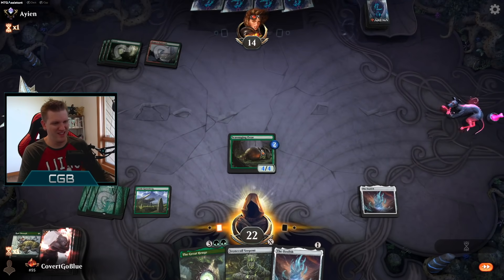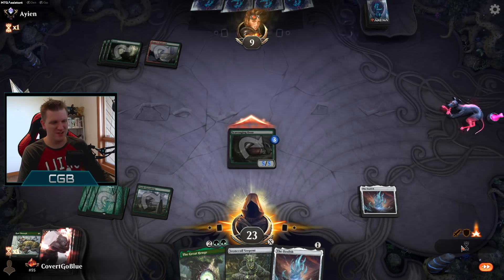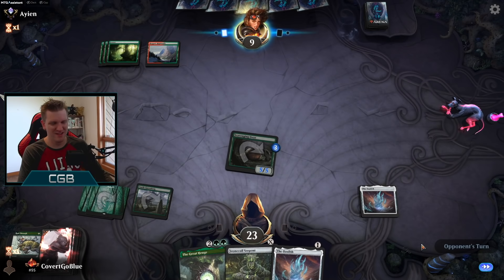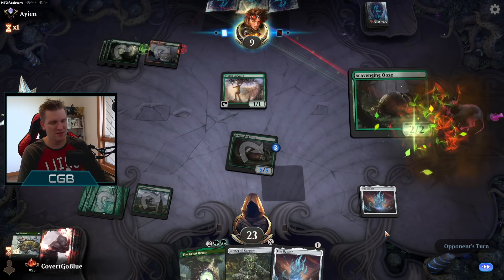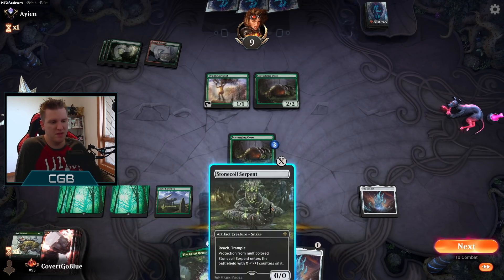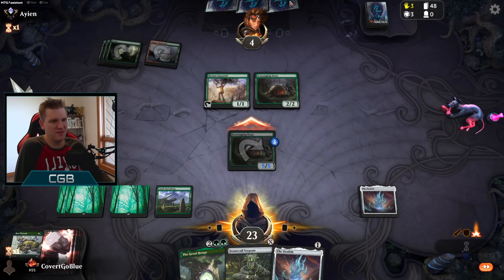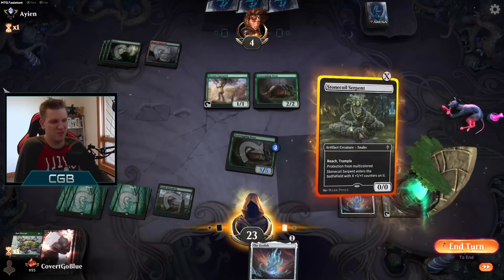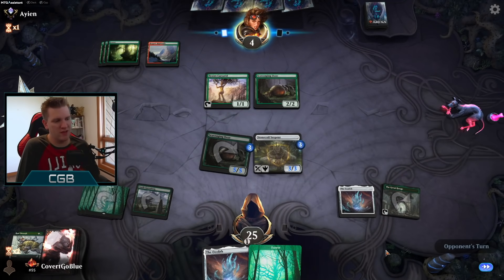What an Ooze solo — this is absolutely absurd. We even have the Great Henge for next turn, probably. We have to draw a land or get another creature into the yard — the opponent's at nine, they might even have to block. There's our land. I think we play the Henge and the Stone Coil — pretty clean. The opponent still has three cards in hand and if they have a Gemrazer that's pretty good. We're actually out of gas — we have a board advantage but we're out of things to do.